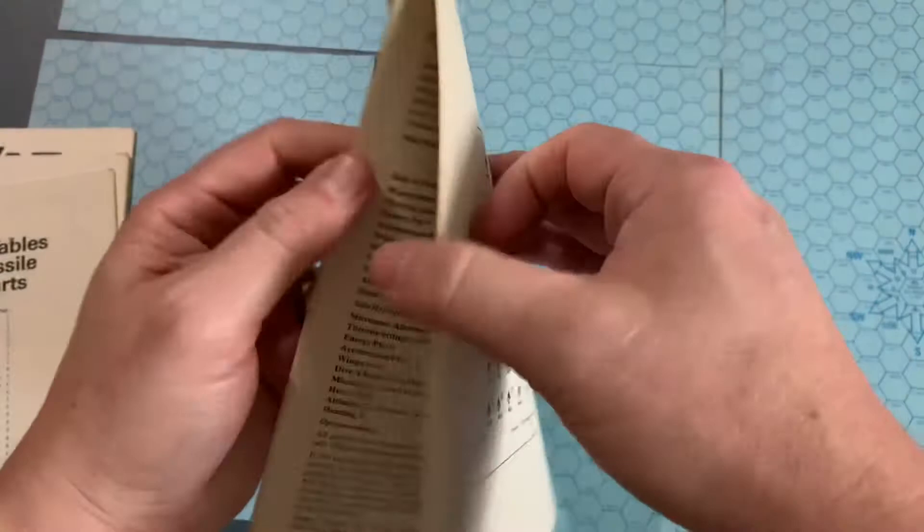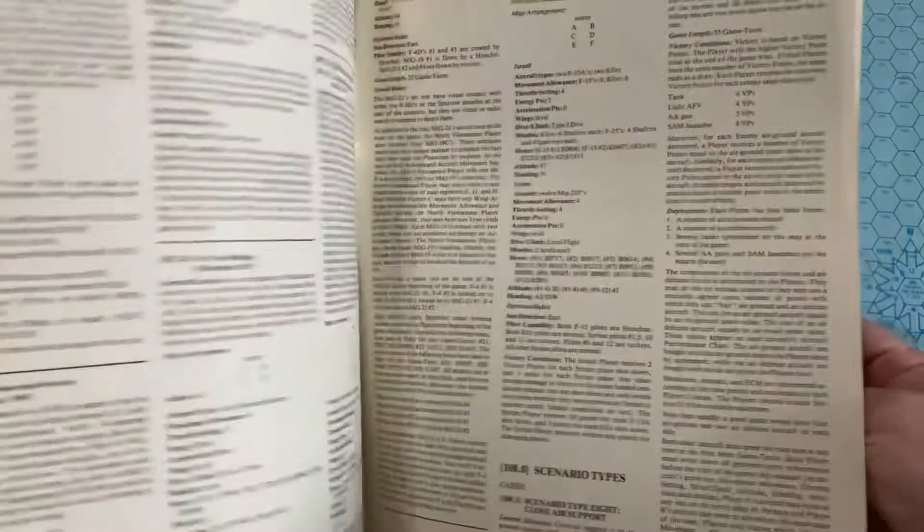There are even more charts — missile performance charts here in parts of the rules — plus a sequence of play, another 16 pages long. There were additional rules of play and scenarios, and addenda with some errata possibly, plus more additional rules and specific scenarios included as well.